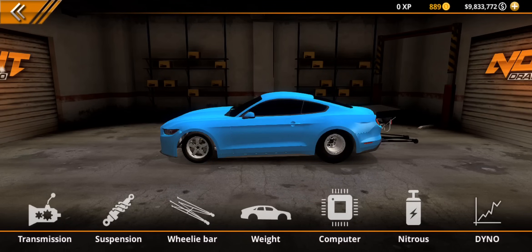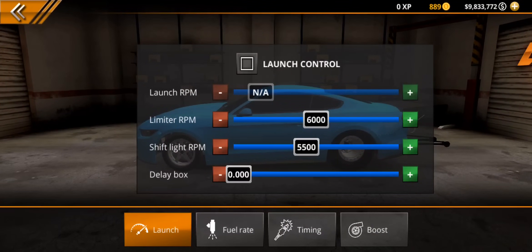The first thing you want to do is head over to the computer section. This is what you'll get as stock in this game, and the key one here is limiter RPM — it's the maximum RPM the game will let your engine rev to. In real life you might use that to avoid damaging the engine, but this is a game, so just set it all the way to 10,000. Even if a car only wants to shift at like 5,000 RPM stock, it doesn't matter — you can max the limiter for every car because you're not going to reach that RPM anyway.